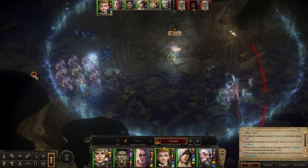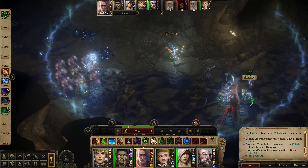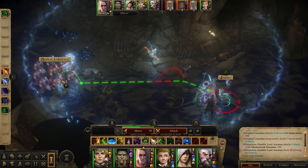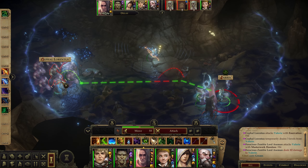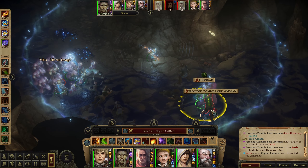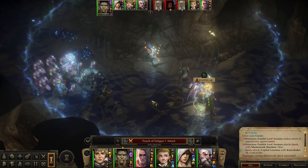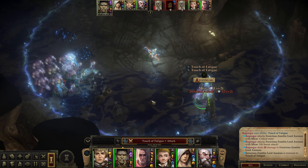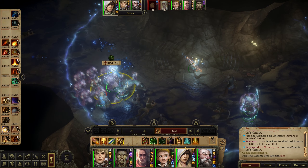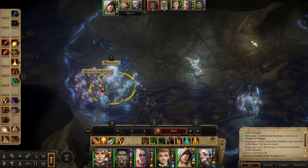Make him fall down - yes! She cast grease and it didn't affect him at all. I gotta get over here and hit this guy. Touch of fatigue on these guys - I rolled a 1. Tristian, since heal won't help Ragongar then we're just going to try this again. He rolled a 19 but he's got mirror image on him so that was stupid.